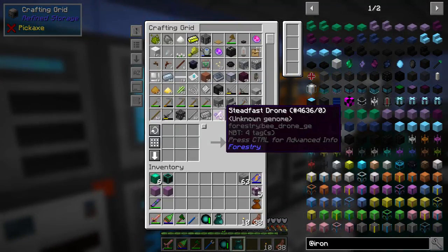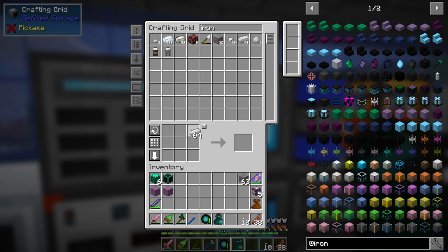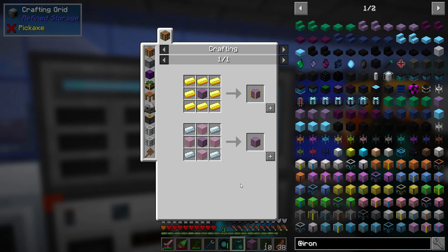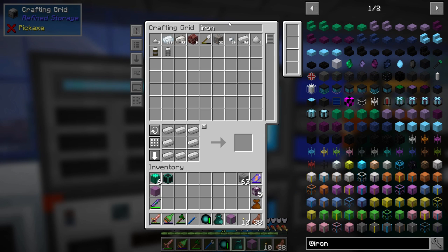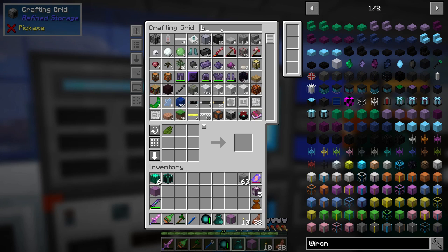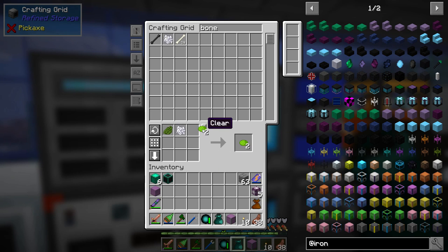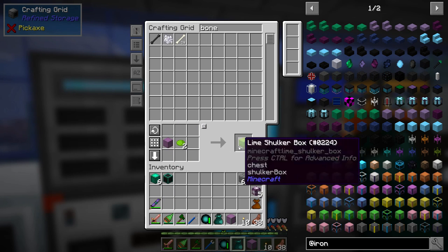So the shulker box now — let's go ahead and grab some iron and try this. Yeah, so that is how that works. Now, can I dye you still? I don't think so. I should have some cactus green in here though. I actually don't know how to dye these because I've not done that before. I'm hoping it's just like this — it is!